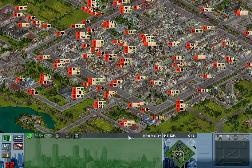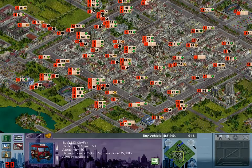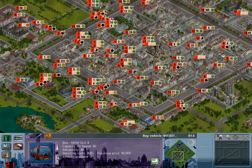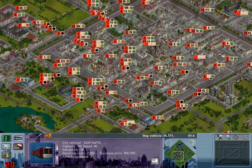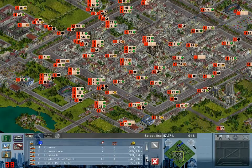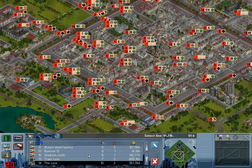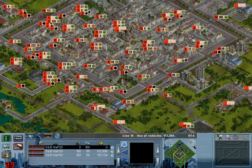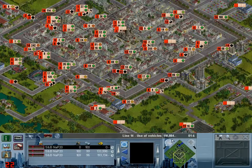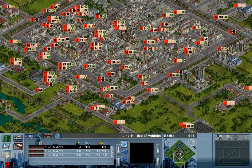Welcome back to Let's Play Traffic Giant with me Squaw. When we left off we were buying another train for Line 14, because Line 14 just has too many passengers. It was a very unexpected success. So there's an extra train on that line. In less than a year, Line 14 has made 351,000 - it's outpacing a lot of lines and the money is just coming in at a very high rate.